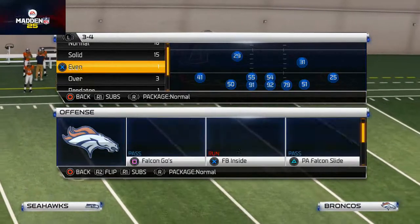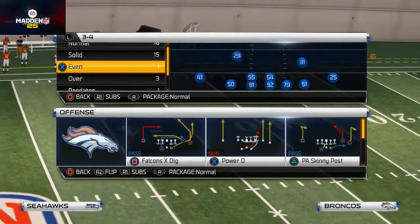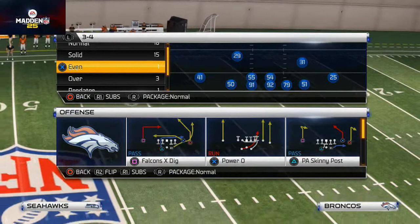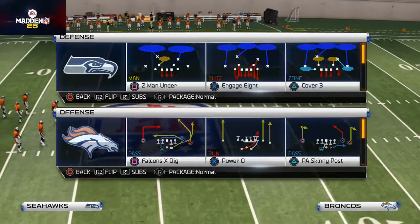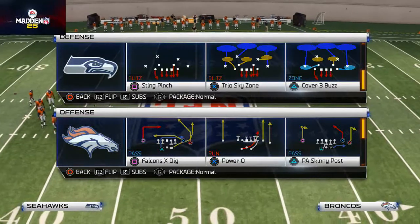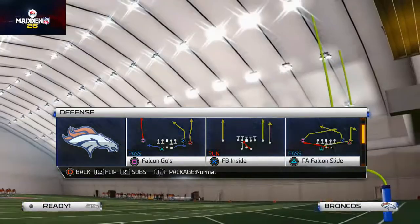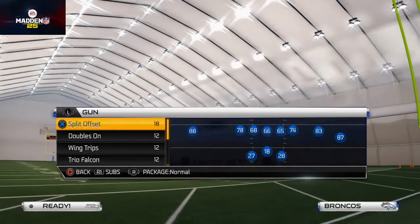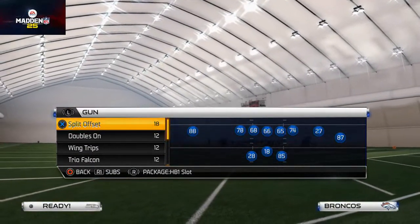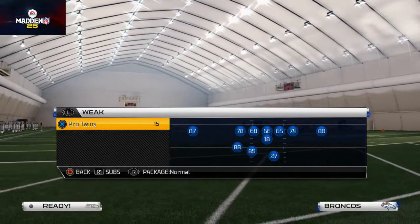You can do these split offset, you can set the fullback inside and power — we talked about that last week. Here we'll just show you a basic run defense: three-four solid trio sky, probably one of the more popular ones in the community right now. The reason we don't go split offset is it doesn't fit our personnel — we can't audible to it.